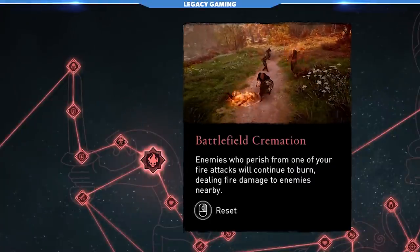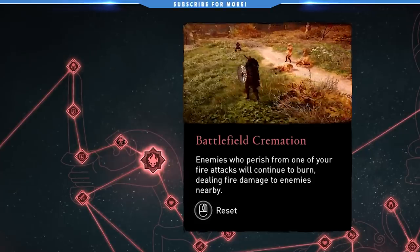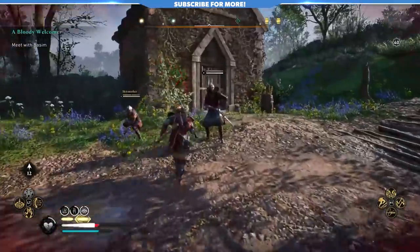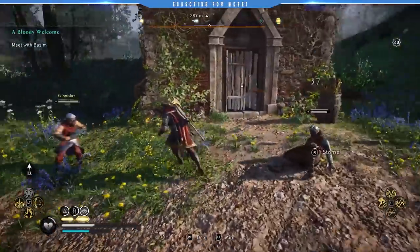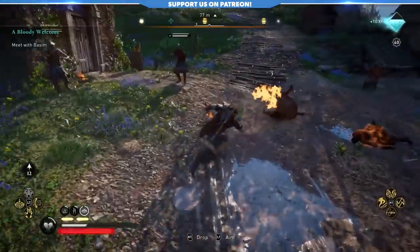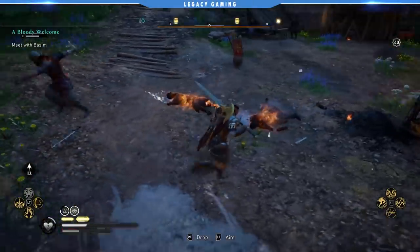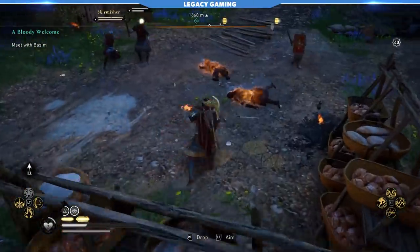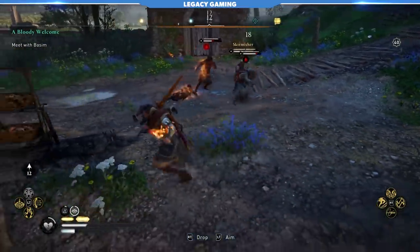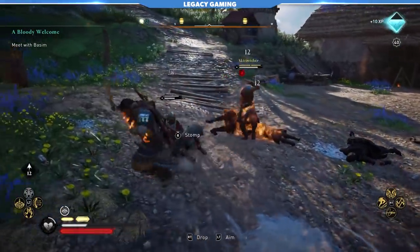Battlefield Cremation is a skill any pyro will love, and if you haven't reached a certain point in the game, you may not see the value outright. This skill extends how long a body burns after being killed by a fire skill. There are a number of items and set bonuses that have fire effects baked in, but if you want to see it in practice, just whip out a torch and start swinging it around. The real catch-22 is that other enemies have to come in contact with the burning bodies, which isn't always the easiest task. But in a big fight, watching enemies burn to a crisp is pretty satisfying, and in the late game, it's just wicked.